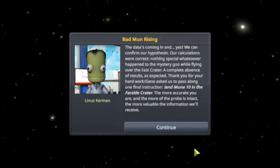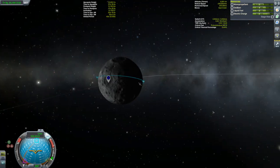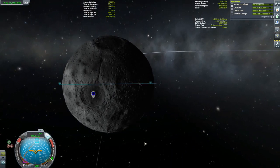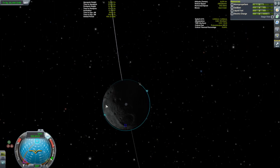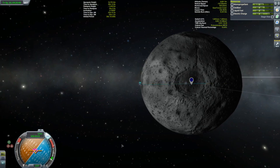Gene asked us to pass along one final instruction: land Muna 10 in the far side crater. The more accurate you are and the more of the probe that is intact, the more valuable the information we receive. There is an accuracy bonus for our landing — 90% accuracy gives us a two times multiplier, so we definitely want that. Let's take a look at where we need to land. Here it is at the far side crater. I obviously have to make a plane change, and the correct place to make this plane change is going to be at about a quarter of an orbit ahead of that — about here. That looks about right.